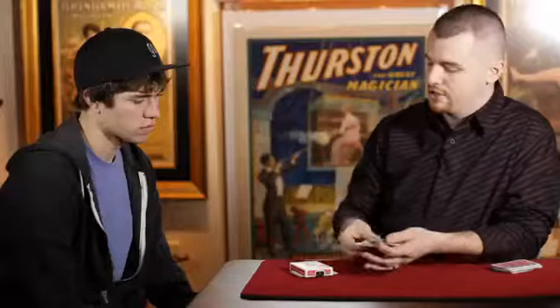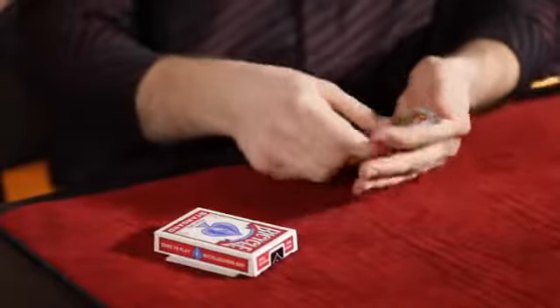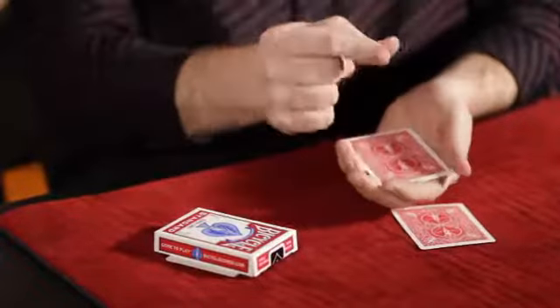I'm going to switch these cards one at a time for the jacks underneath the card box. In a real situation, you use misdirection — for example, you might reach across the table and move a glass from one side to the other. When everybody's eyes follow the glass, you switch the first card. It's hard to see the first time if you don't know what to watch for. So this time, whatever you do, don't take your eyes off the cards — if you do, you'll miss the switch.